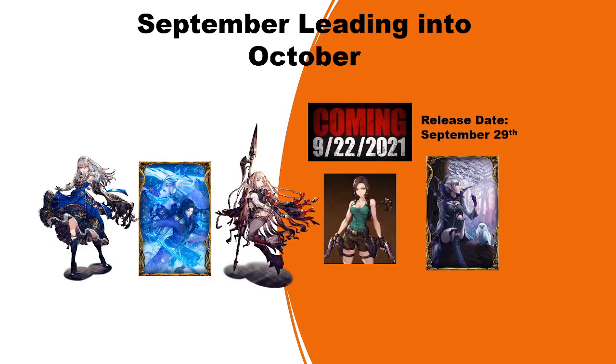Let's start with September leading into October. For the rest of September we're getting Glacial — and there's going to be a pattern of a 100-cost unit at the beginning of each month. The Last World's vision card and EX should be coming out soon. We also have Velne, an 80-cost lightning dragoon. Confirmed: Lara Croft is coming September 22nd, and Tristan, Silver Knights of Vision card of Fryavia, is confirmed for September 29th.